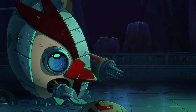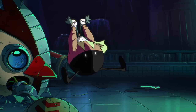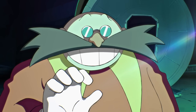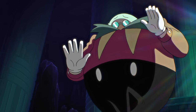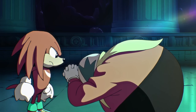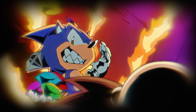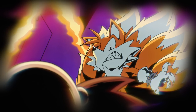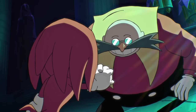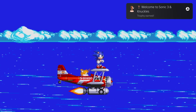So after the Death Egg crashed onto the floating island, Eggman is not happy. Is that a huge emerald? It's Knuckles, and he's even less happy than Eggman was. He's lying about Sonic and Tails, making them out to be the bad guys. They're gonna team up? That's no good. Welcome to Sonic 3 and Knuckles.